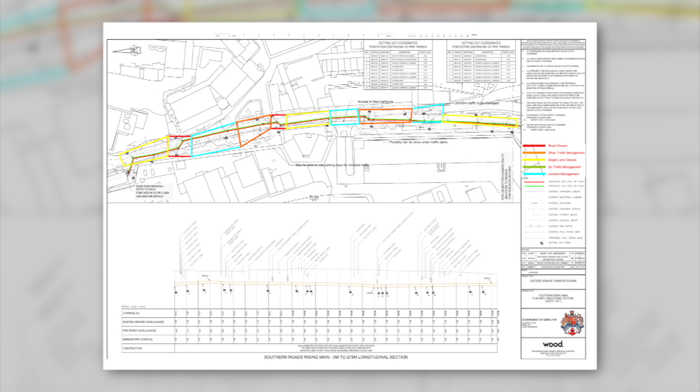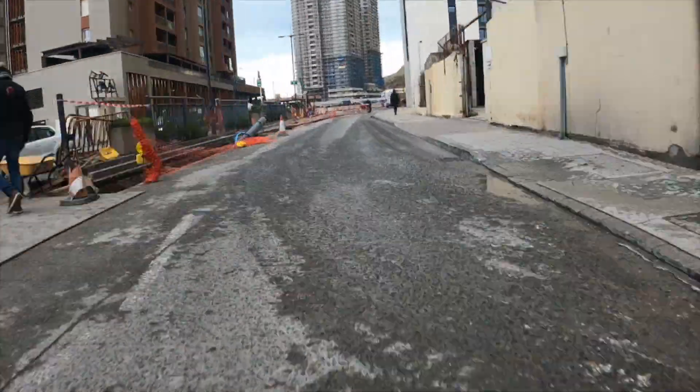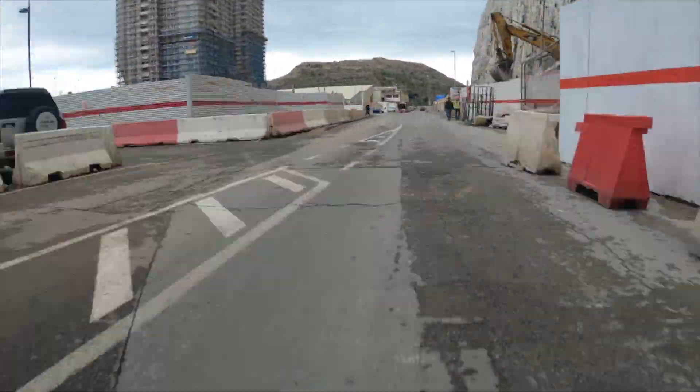Plans for the Eastside sewage transfer system have been submitted to the Development and Planning Commission. This consists of a four-kilometre stretch of pipe that will pump the effluent all the way from the Eastside to the South before merging into the main sewer.